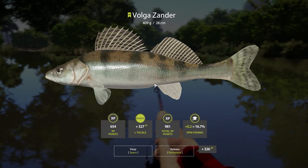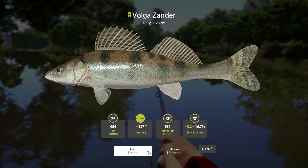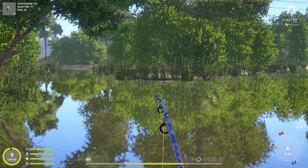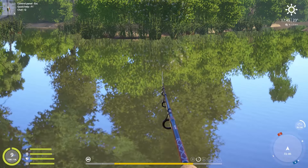And that is a Volkazander — that's awesome. 409 grams. This is not a new personal best, but still very good. Almost 1000 EXP. And this fish should give us the level. As you can see, we're missing so little EXP, and this seems to be a pretty nice chub. I'm 100% confident that we will get the level here.